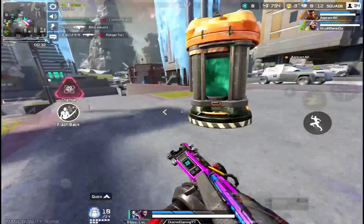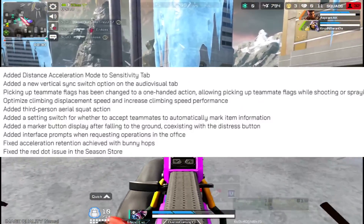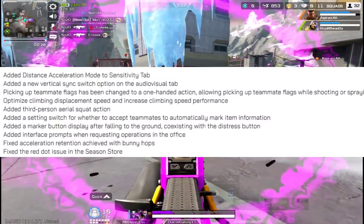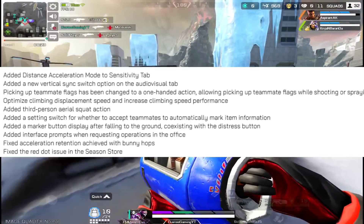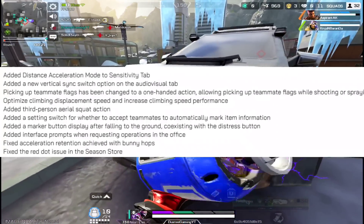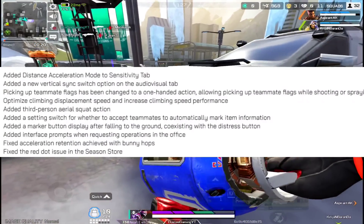Now we're in the patch notes section. They added Distance Acceleration Rotation Mode in Sensitivity Settings — a lot of you were waiting for this rotation mode because you were used to it in previous games.